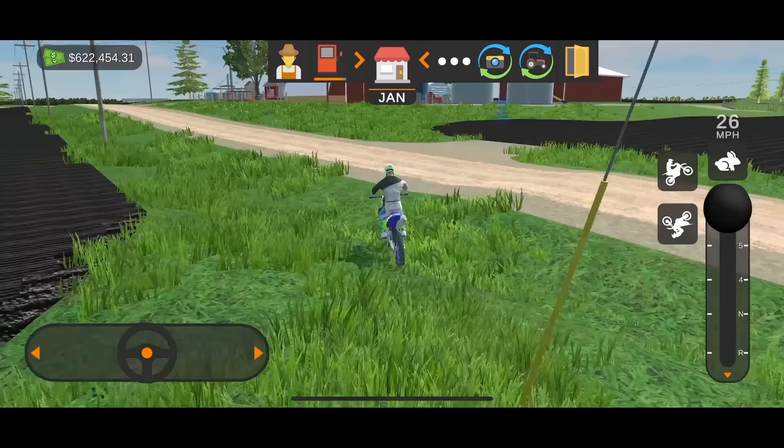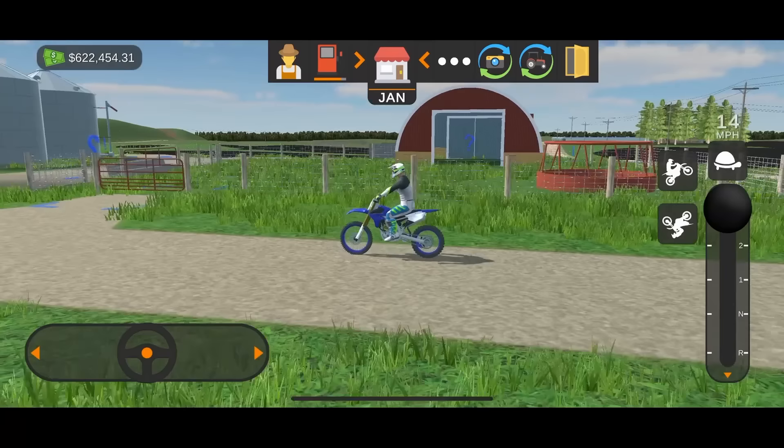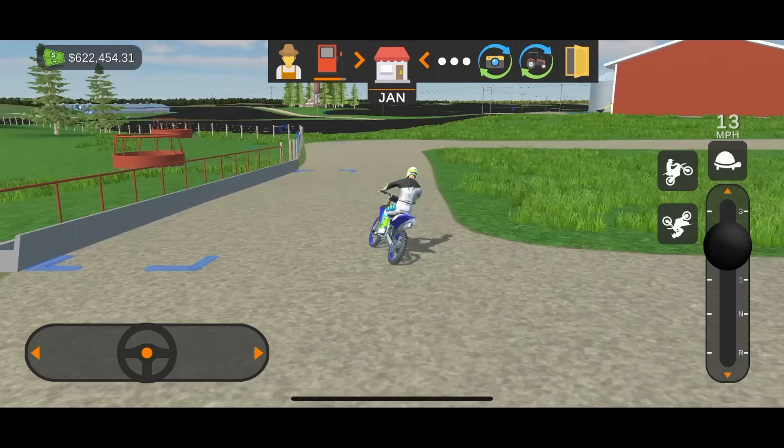And then this is the cattle starter farm — the starter farm you begin on if you choose cattle. It's got your cow-calf set up over here where you put your cows, and over here it's got the pasture that provides some feed. You put your yearlings in here and they'll grow up into steers over in this pasture, where you can feed them out still — which is pretty cool.